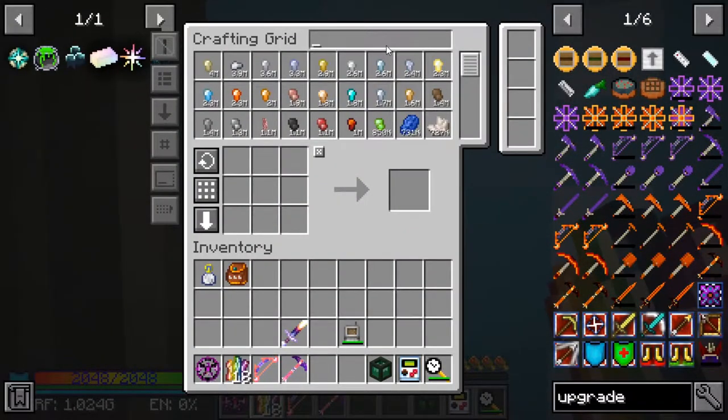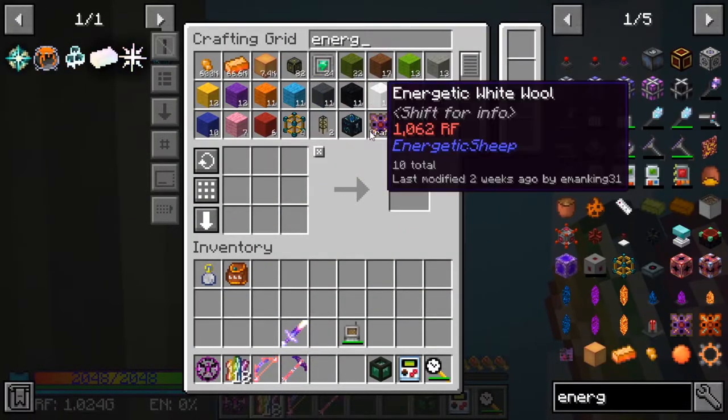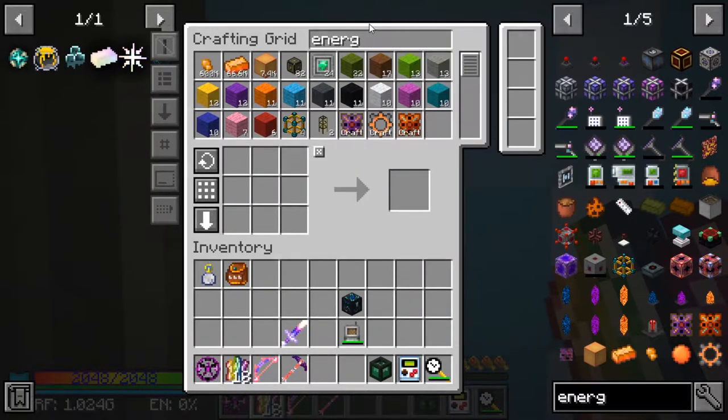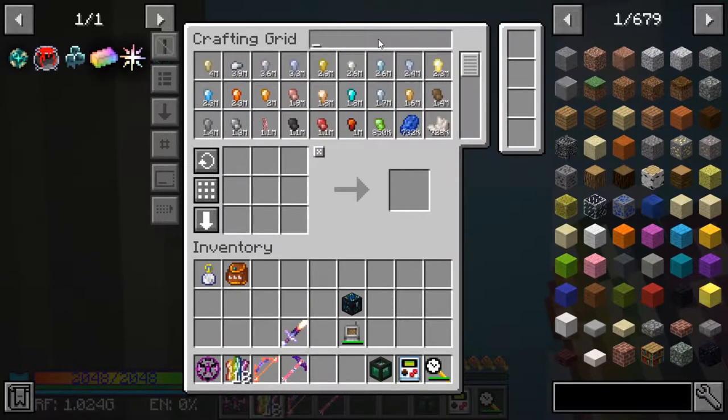Also off camera I made another energy condenser right here, which we can use to dupe them. Because now we can get dragon eggs, which I'm going to do. Mainly because...